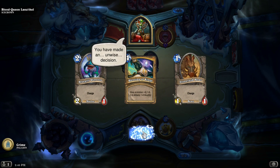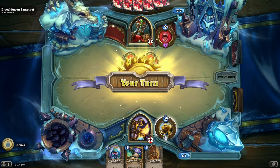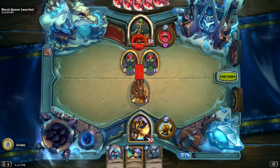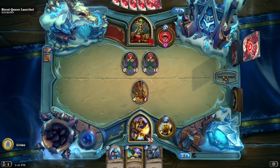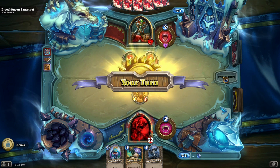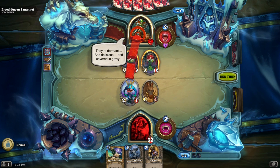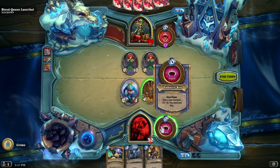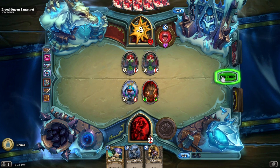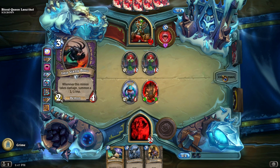That draw looks fine. Two charge on curve and a Blessing of Kings to use on the fourth one. So just a straightforward charge. Here comes the fight mechanic - what we need to do is use our hero power to create a vampire each turn. Thankfully it gives whichever minion we turn to a vampire plus two plus two. So what we're looking to do is play charge minions on curve and buff them up with the hero ability.